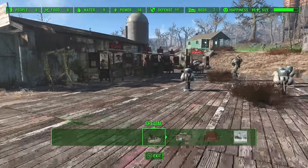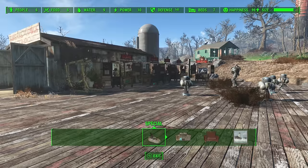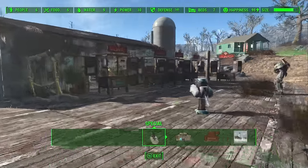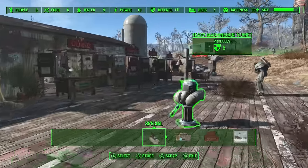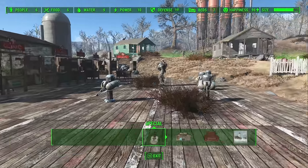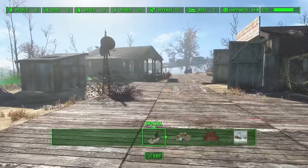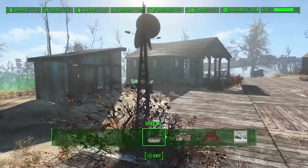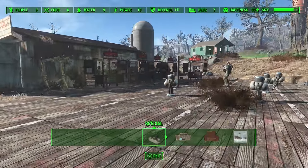You have to find a settlement — I'm here at Sunshine Tidings Club. You need to get six people here. If you don't have many materials here but have them somewhere else, I'd recommend getting seven people and setting up a supply line. I set up a supply line to Sanctuary where I've got tens of thousands of materials and built everything here. Once you've built everything, you can send the provisioner (your seventh member) to a different place, leaving you with six people. Also make sure to disable your recruitment radio beacon.